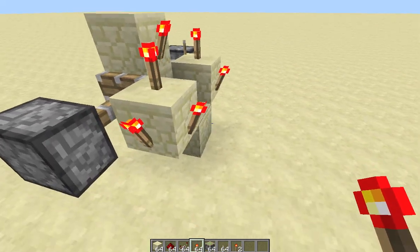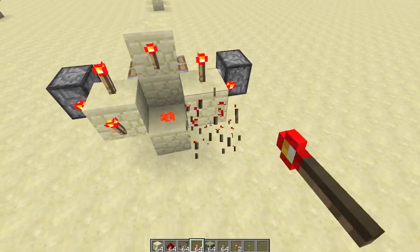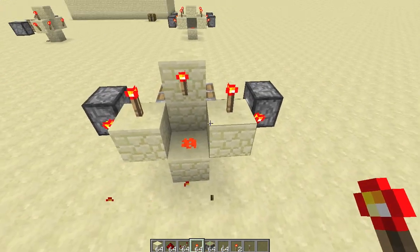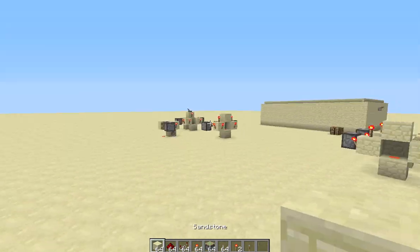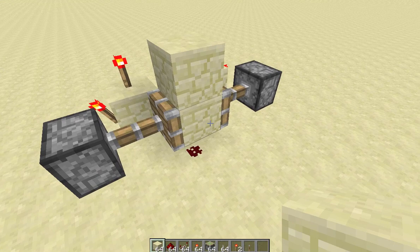Now, if you want to tile this thing and want all the randomizers to be completely random, you do have to remove two of these torches, otherwise it will go ahead and interrupt with the other ones. However, if you're hooking it up to fireworks, it could create some pretty cool firing sequences.